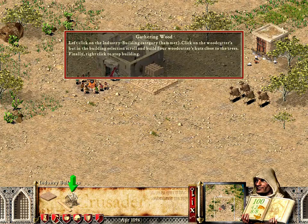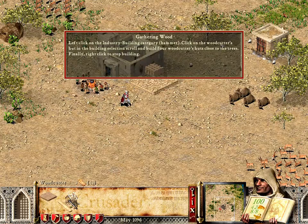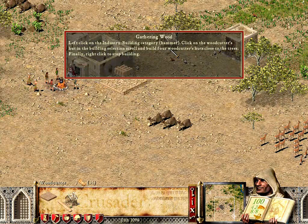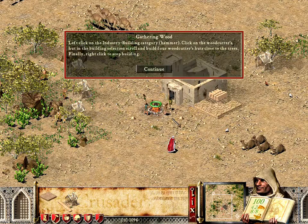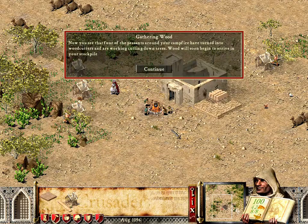Click on the woodcutter's hut in the building selection scroll and build four woodcutter's huts close to the trees. Finally, right-click to stop building. Now you see that four of the peasants around your campfire have turned into woodcutters and are working cutting down trees. Wood will soon begin to arrive in your stockpile.